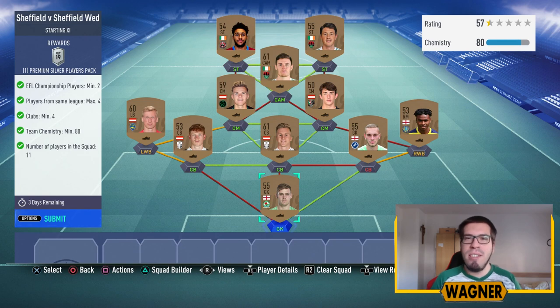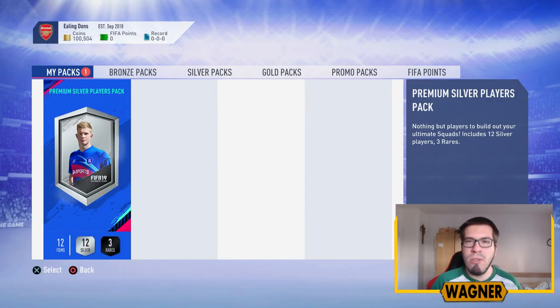Now to our first challenge, which is the Steel City Derby: Sheffield United vs. Sheffield Wednesday. I bought every player for 150 coins, meaning the whole squad costs around 1,700 coins, and we trade those 1,700 coins in for a premium silver players pack.